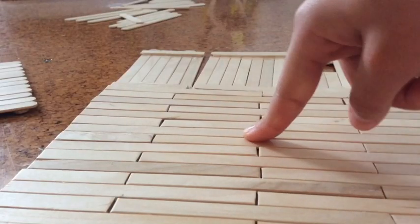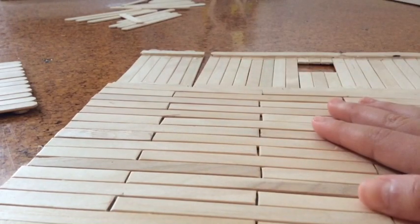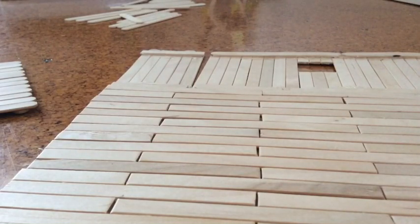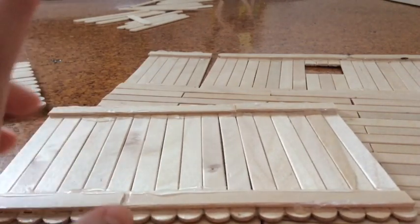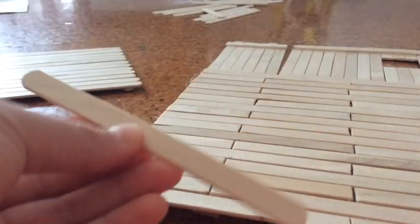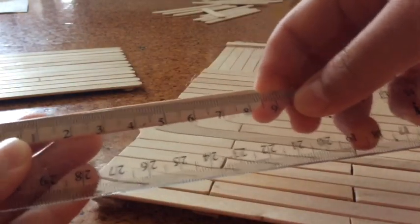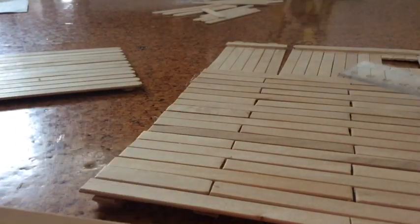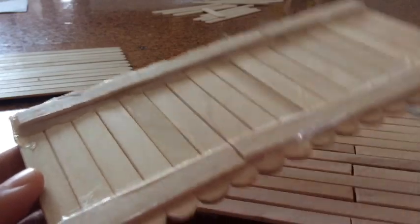For this section we need 17 purple sticks for the wall that splits the stall. When you finish making it, it should look like this — two short ones and two long ones, cut the corner. For the next piece we also need 17 purple sticks, cut to about 8.5 centimeters long. Use two long ones and two short ones to glue it on, and remember to cut the corner. When you finish making it, it should look like this.